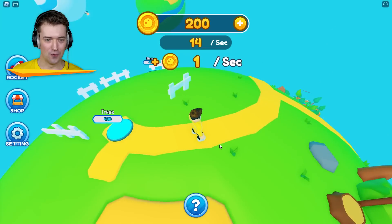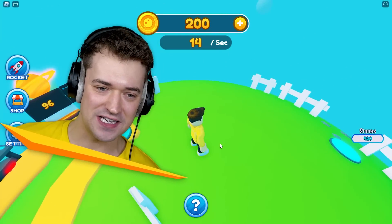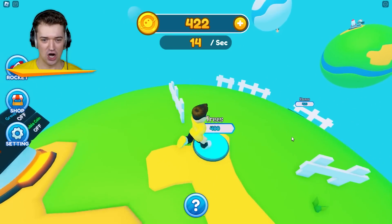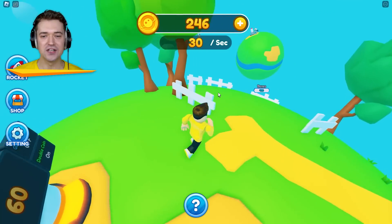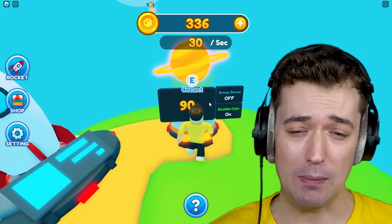Let's put a fence down — looking nice. Is this going to be a house here? I really hope it is. I can almost afford the trees. I bought double coins. I want to make sure this planet actually gets huge, and the best way to do that is get double coins a little bit.